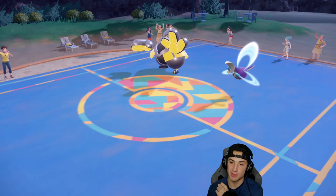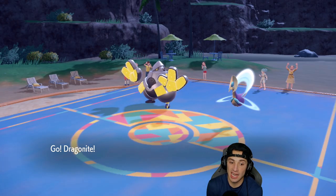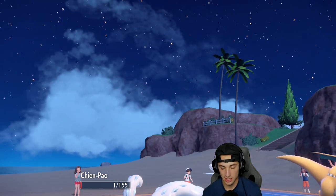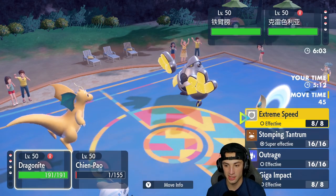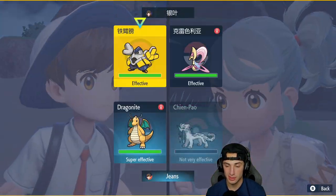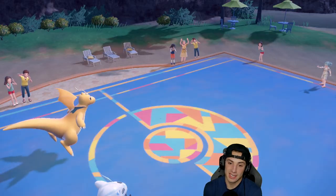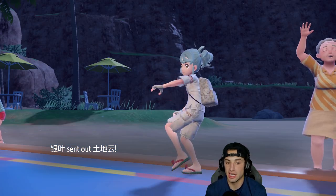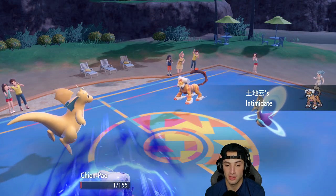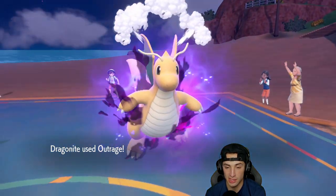I might just start throwing Outrage with Dragonite — Outrage might be the better play. I could Giga Impact for big damage but I think they're going to swap. They end up swapping into Lando and Iron Hands. I'm going Outrage — it's Choice Band, STAB, and big-time damage, and I have Inner Focus. Shenpao's going to get an attack drop. Icicle Crash flies into Cresselia — maybe we get a flinch. Outrage goes into Iron Hands and this should KO — it does! We pick up a big KO, and Fake Out can't affect us due to Inner Focus.